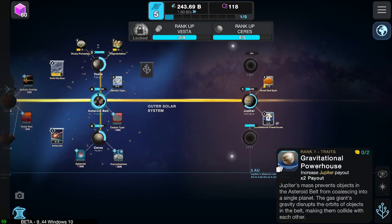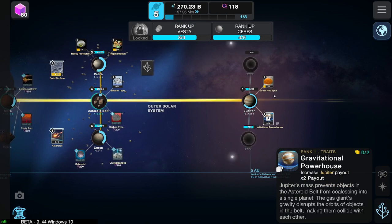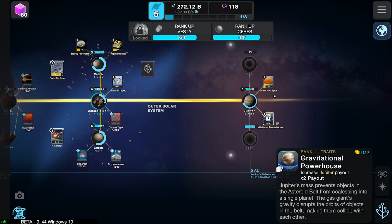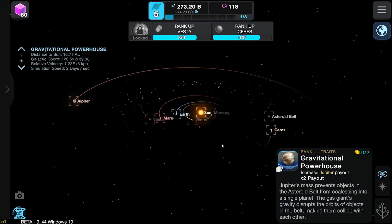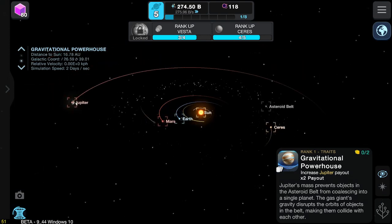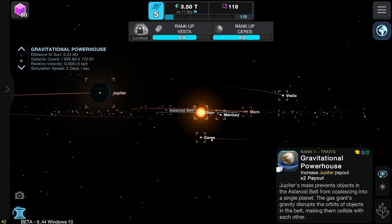Gravitational powerhouse. I didn't even read this one. Jupiter's mass prevents objects in the asteroid belt from coalescing into a single planet. The gas giant's gravity disperses the orbits of objects in the belt, making them collide with each other. So it sort of stops things from going into everything else, because it just says mine and eats it and makes them smash into each other. That makes sense.